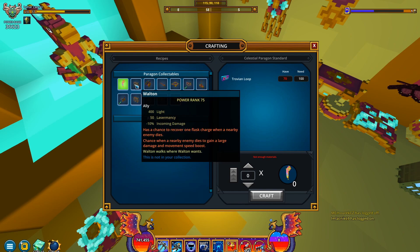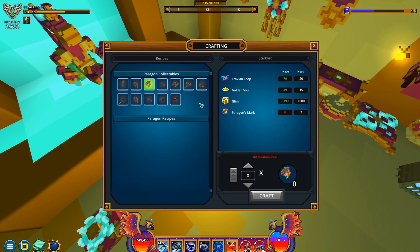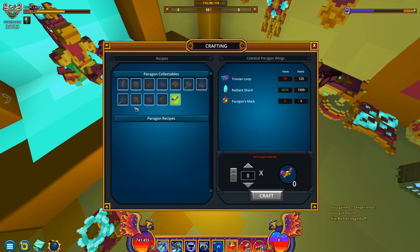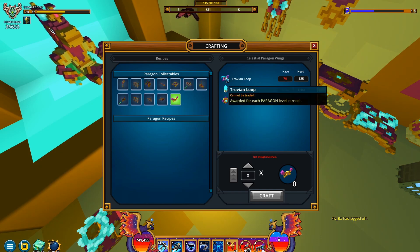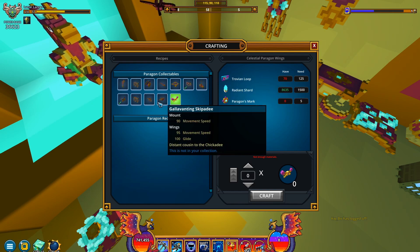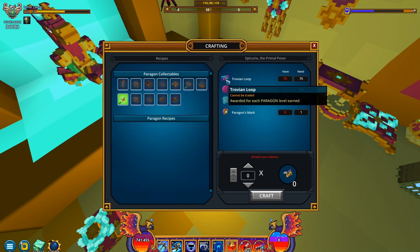Such as this — not the banner — things like Walton and Starboard and whatever. But we should probably choose our items carefully, because I want to get as many mastery points as possible. Oh, Celestian Paragon Wings! I don't even have the Trovian Loops necessary for that one, so that's gonna be a skip. Holy crap, some of these are really expensive — Trovian Loops!